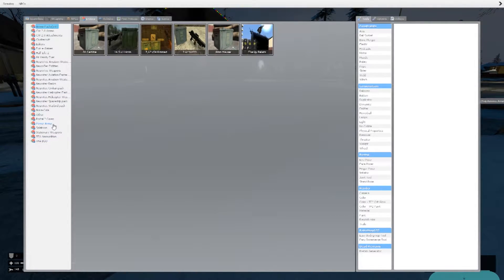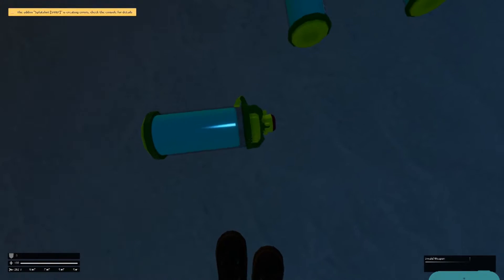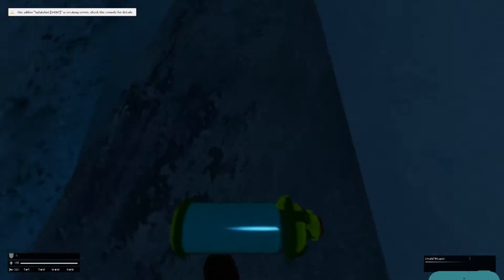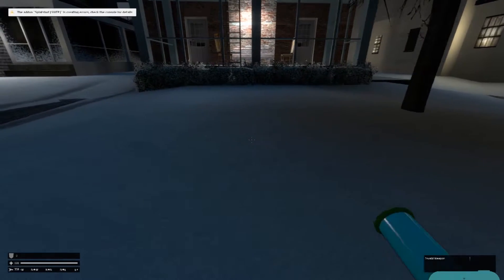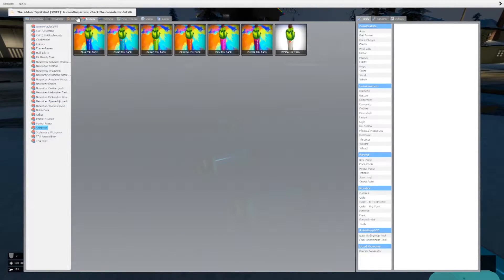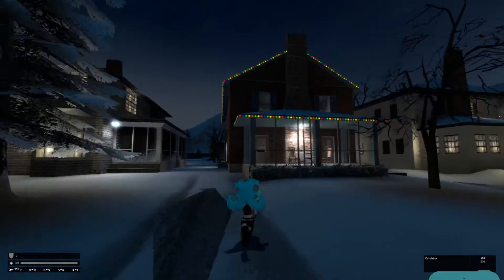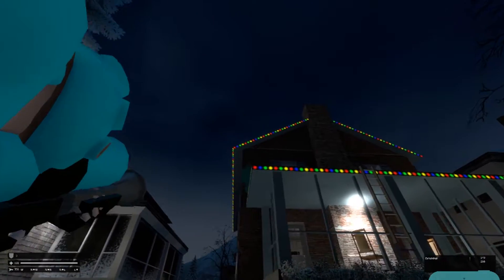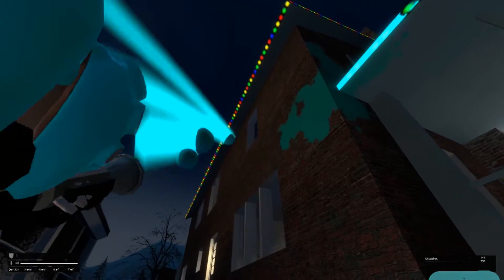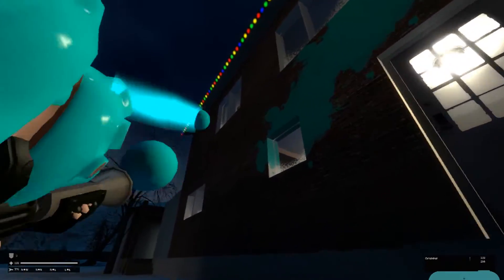And then you gotta spawn a couple of Splatoon inks. Still doesn't work, which is kind of weird. Maybe it's because I'm using the wrong gun. Yep, I think it's because I have the wrong gun. And as you can see, immediately our camera turns to third person. Right trigger, and you can zoom in. And you can shoot paint! So let's paint the house a little bit. It actually works like the actual Splatoon game.